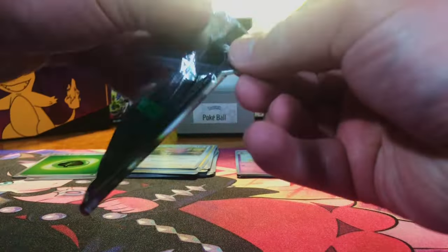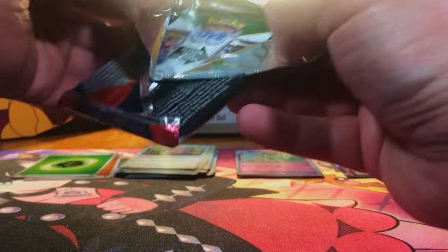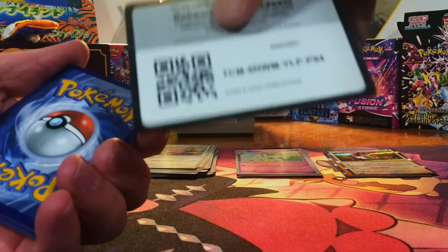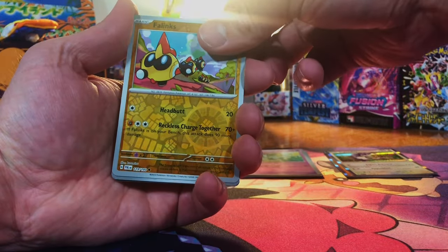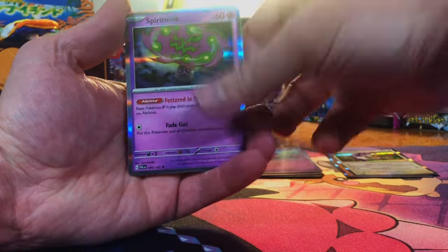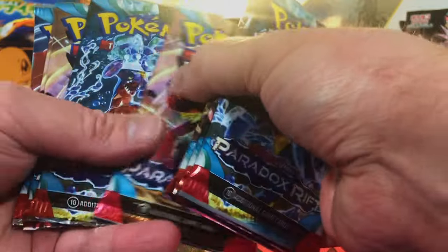Let's go Paldea Evolved — see if we can get the special out of here. I forget what the big trainer was in Paldea Evolved; was it the Iona? We got a Phalaen, a Tinkitink, and a Spiritomb. Next up, eight packs of Paradox Rift.